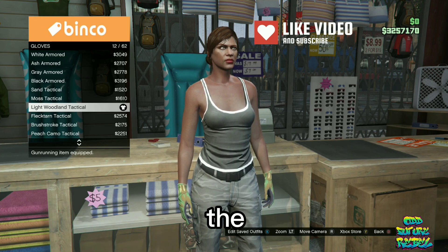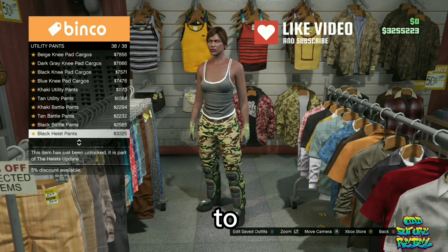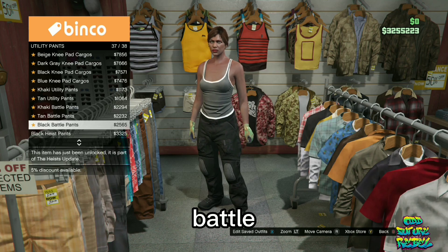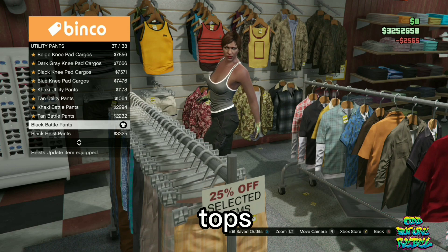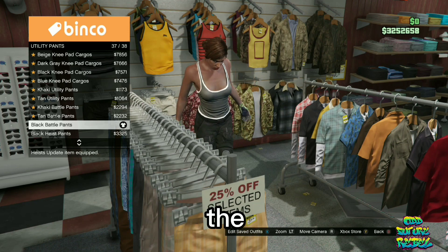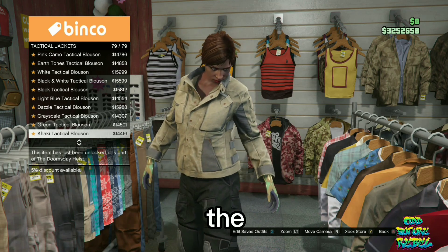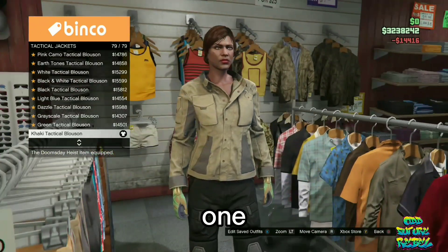You will need to go over to the pants section. On the pants, go over to the utility pants and purchase the black battle pants — these right here. Now, go over to the tops. On the tops, find the section called the tactical jackets, and purchase the khaki tactical blossom. It should be the last one available.